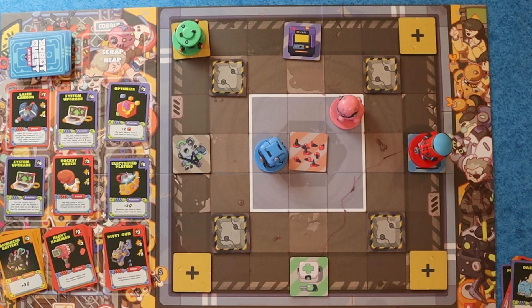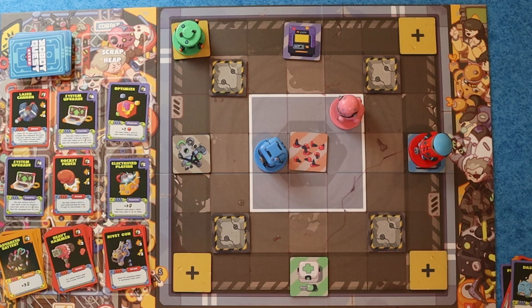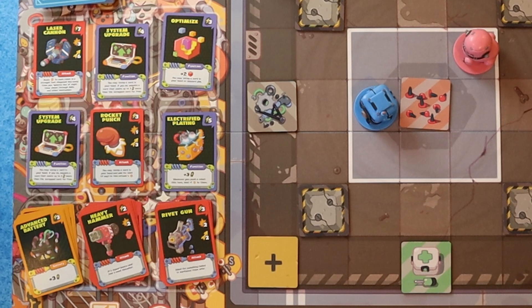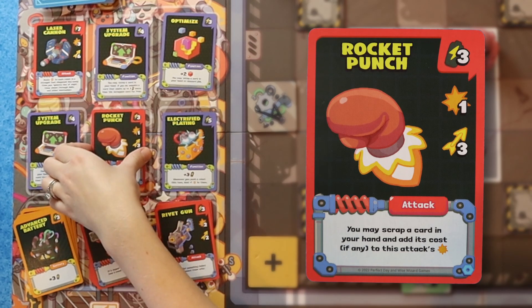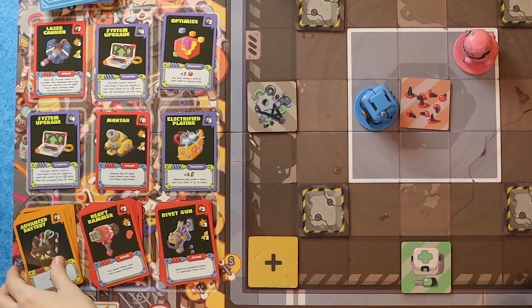I don't really like that you're getting closer to me, but I think I'm just going to go a little crazy. I get one victory point for being in there and an extra battery, so I actually have eight currency or moves. I'm going to do a Rocket Punch — that costs three. You flip a card immediately. I wish that one was there. I'm going to buy another Advanced Battery and just lose out on that last one.